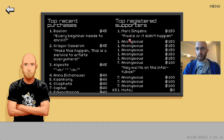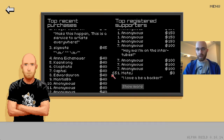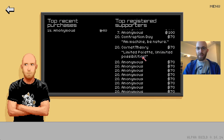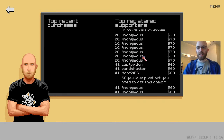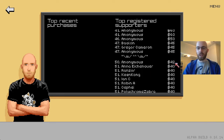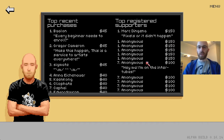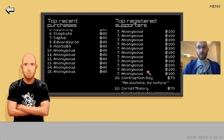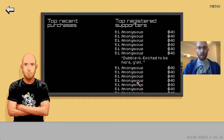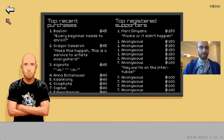Here on the supporters display you can see who purchased the game recently. If they left a tip they can send a nice message — 'Every beginner needs to enroll.' Here's one of our backers, Mark Dingana with the black key card: 'pixels or it didn't happen.' I didn't pay anything so there are 650 more people that have given more to this project. You can support the game on Patreon and those amounts add up here too. It's kind of a hall of fame.